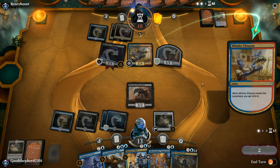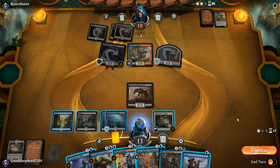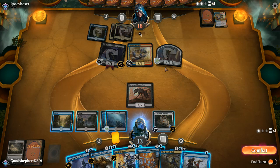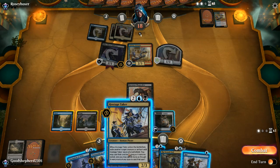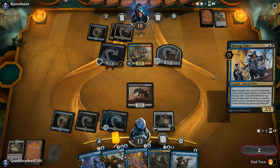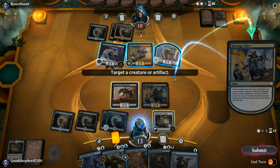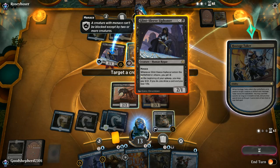I'm going to drop Hostage Taker and take the Glint Sleeve Siphoner hostage. If I could cast it next turn, sure — but there's no reason to swing in. We're trying to see if we've managed to get control of the game. Our opponent is definitely saving up energy because he kind of needs it. Next turn he's probably going to try to remove Hostage Taker — it's okay, it's buying us a turn of sorts.